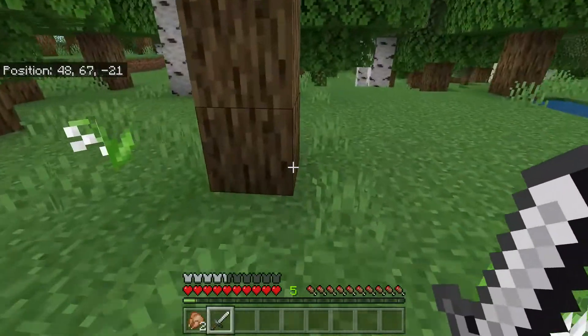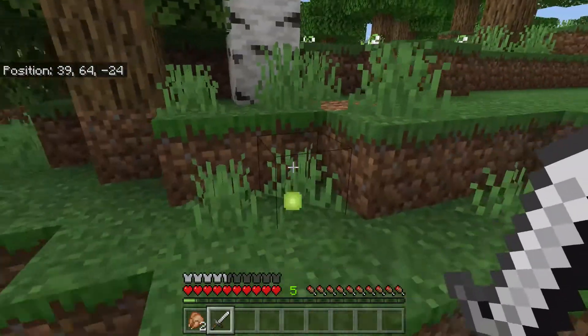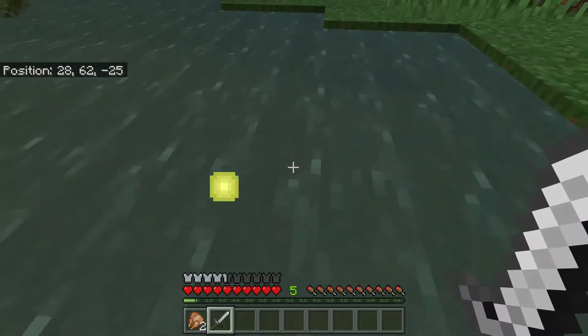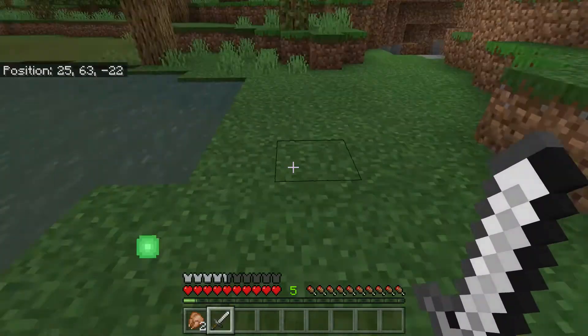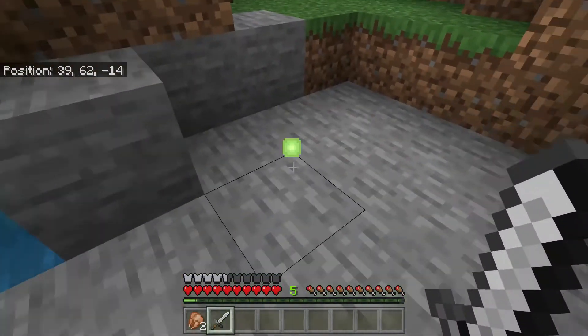Minecraft is a game that runs with server and client threads even if you are playing local single player. That means there are separate processes handling events on the client and the server. As a result, client and server can end up with different sets of data defining what should be a single object in the game. When that happens, you can get some weird behavior.